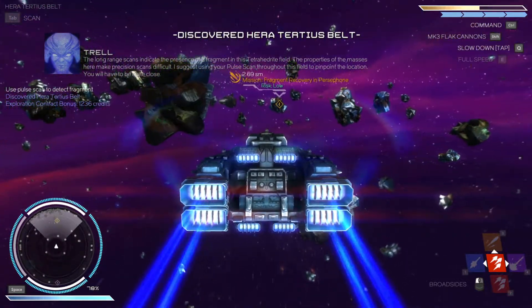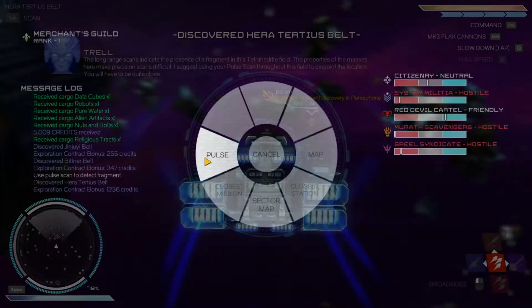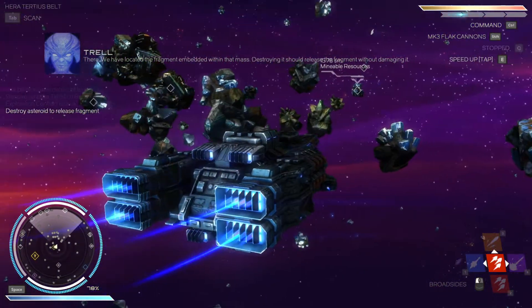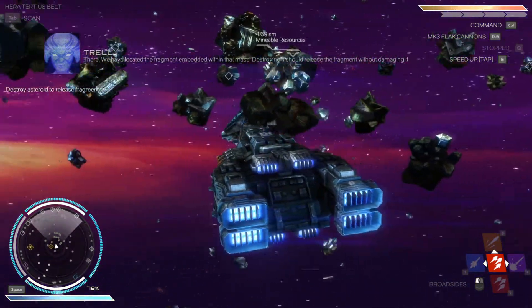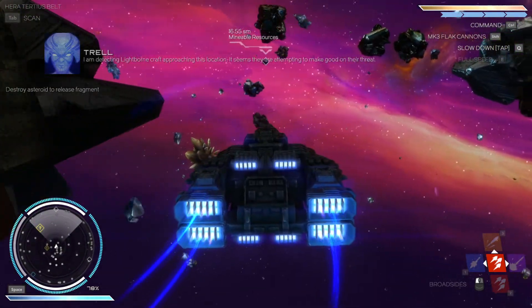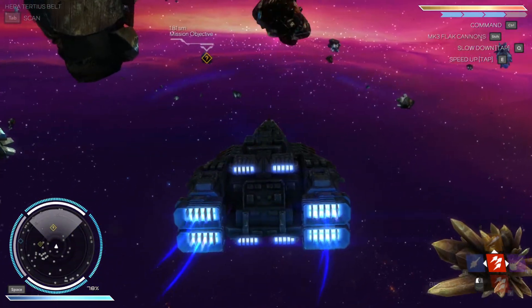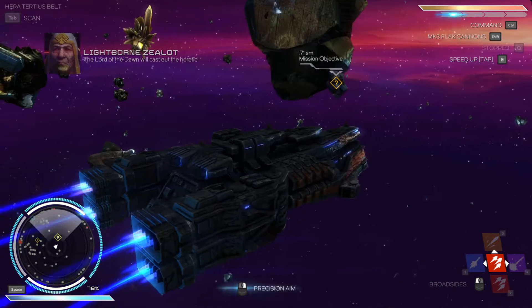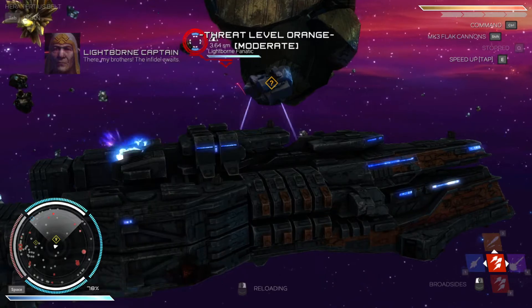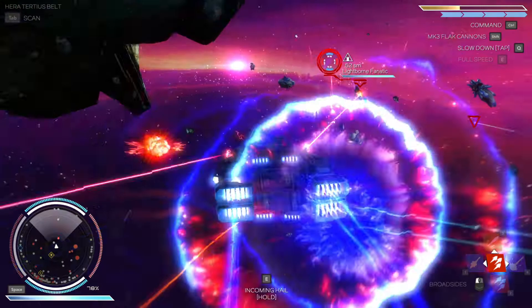The presence of a fragment in this tetrahedrite field — the properties of the masses here make precision scans difficult. I suggest using your pulse scan throughout this field. We have located the fragment — that was quick. Oh, there it is. Destroying it should release the fragment without damaging it. I'm detecting Lightborn craft approaching this location — it seems they're attempting to make good on their threat. The Lightborn are the guys we stole a piece of the reliquary from; they issued a threat.